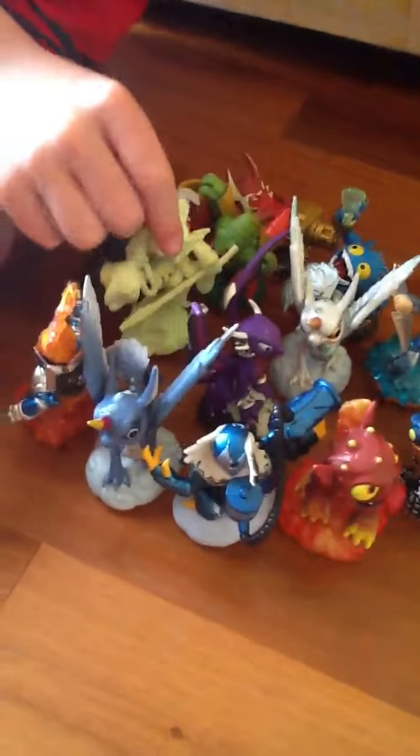Alright, moving on to Skylanders Giants — the normal figures. This is Fright Rider. He's my favourite. I like him because when he has his Fright — that's his bone horse thingy's name — and his spear, when you're upgraded a lot it looks really cool. When Fright puts his head under the ground it goes like metres on the actual game, and when the head pops out, Fright Rider goes down with his spear, standing through the ground, and it kills enemies. These are the Skylanders Giants figures, and this is Lightcore. I've only got one Lightcore, but that's okay.